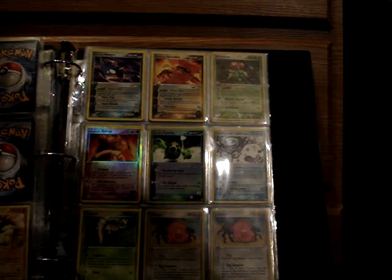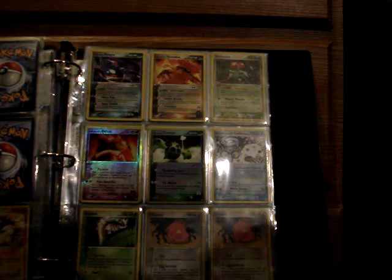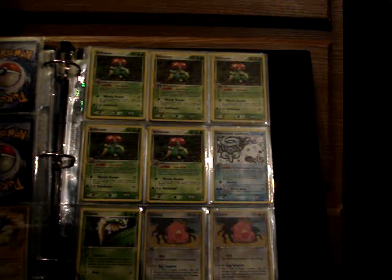From Team Magma versus Team Aqua, non-hollow rares are Kyogre and Groudon — they're the deck promos. Reverses are Team Magma's Baltoy and Team Aqua's Cacnea. Non-hollow rares from Hidden Legends are five Bellossom, Snow Cloud Castform, and Tropius.